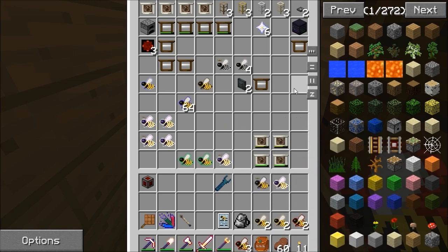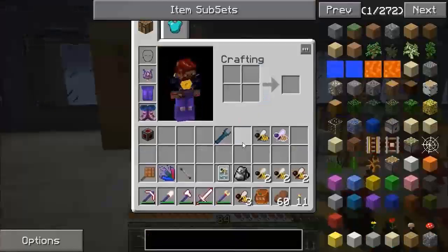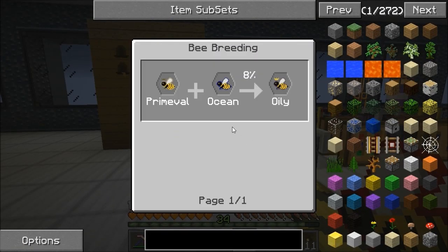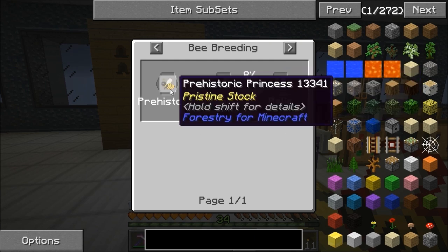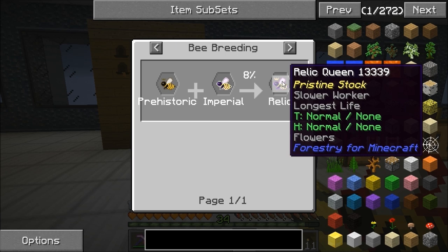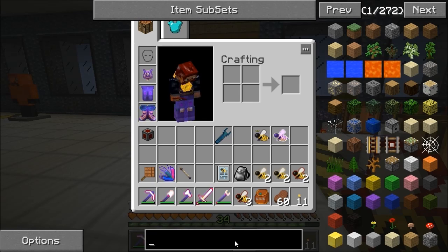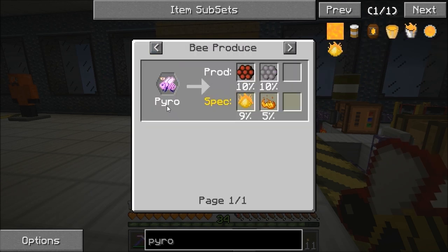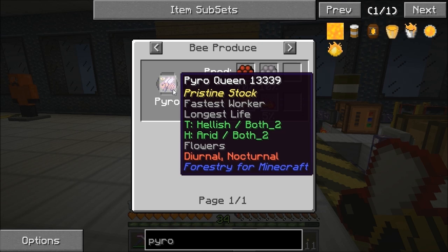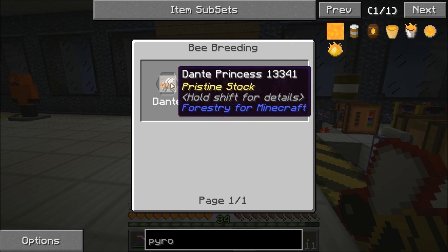What I was trying to get was the prehistoric bee — using primeval and majestic — and they kept just giving me hybrids. But now we've got the processed stuff, I tried that and it worked, so I got the prehistoric. From the prehistoric and imperial, I got the relic. The relic has the longest lifespan. There's also a pyro bee that gives pyrethrium, and it's the fastest worker with the longest life. So my next target is to get fastest worker and longest life — coming from Dante and carbon, so I've got a bit of work to do.